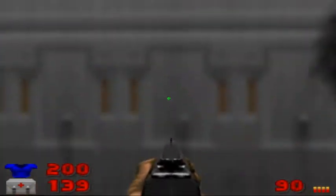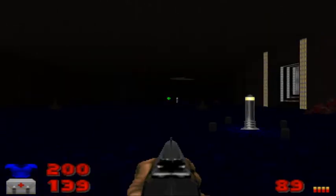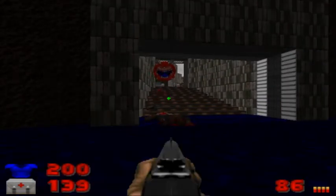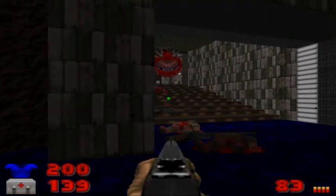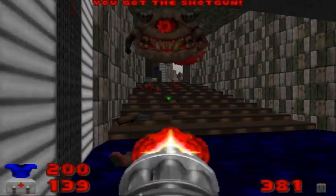We'll double back here, open the UAC door. You should see one or two gunners come out of that hallway — the one that I told you about that would open through the switch. There will be a cacodemon. And behind him is going to be a pain elemental, so be careful. I'm going to switch to the chaingun — you've got to be safer.